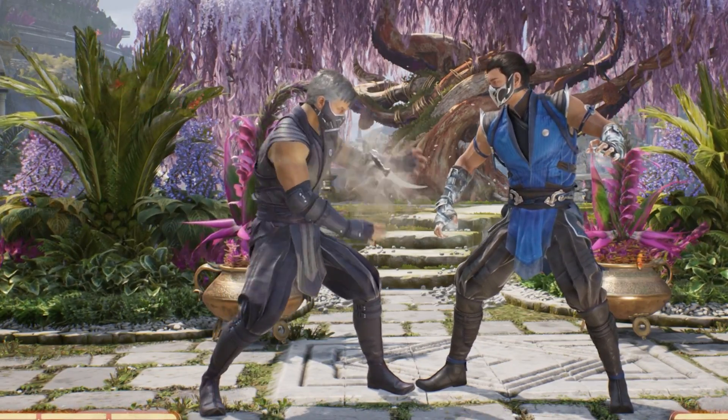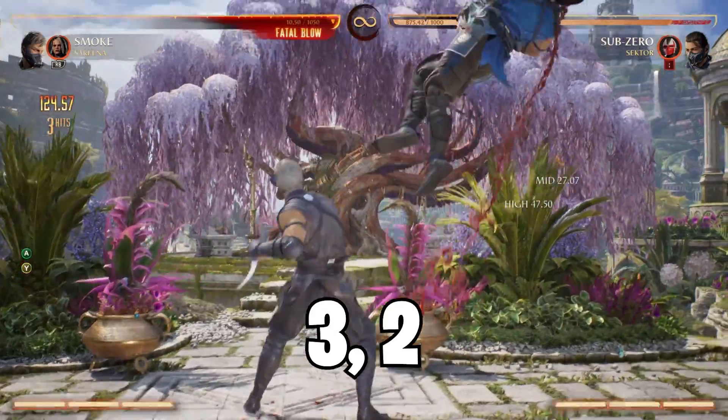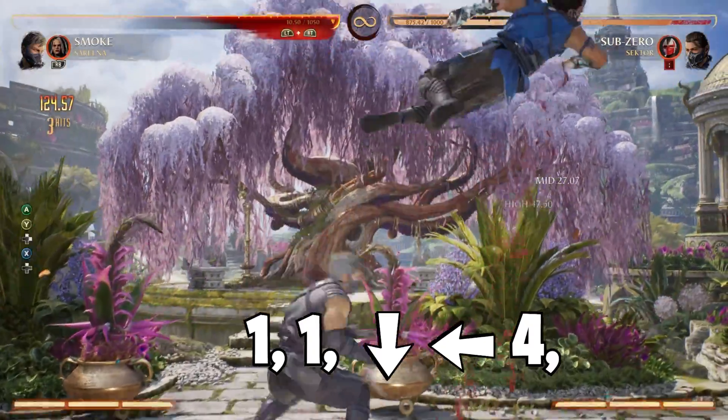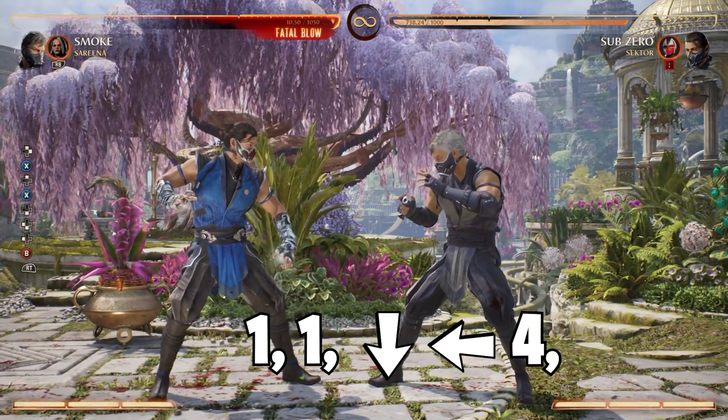This version of the combo is going to do a little less damage, but it'll still get the job done. To start the combo, you're going to press 3, 2. This is going to launch your opponent, and from there you want to jump forward and press 1, 1. This will start the air combo Deep Incision, and right after you hit, you want to cancel into Enhanced Smoke Port, which is down back 4.